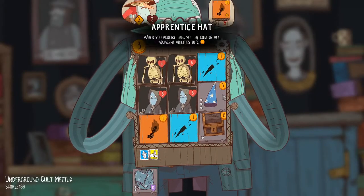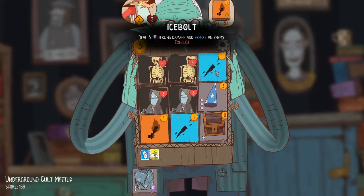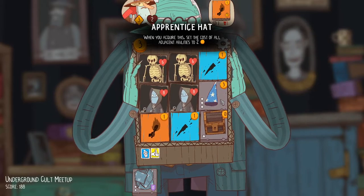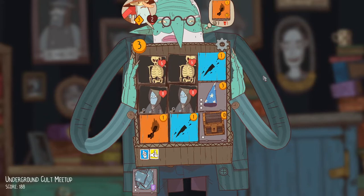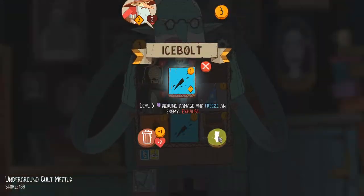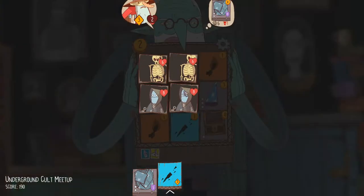Now at three gold, I can actually buy this thing, which is nice. Oh wait, this is actually terrible — I don't want the Ice Bolt to now cost two. That's actually really annoying. And then there's another ability coming down the pike here. Well, I'll take the Ice Bolt and I guess I'll use it on this guy. So this will let me kill it without taking any damage.